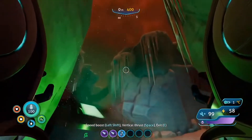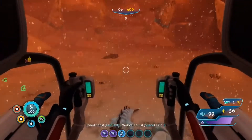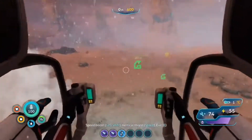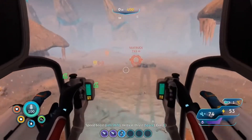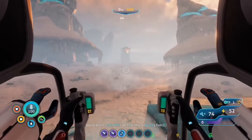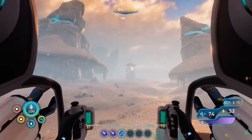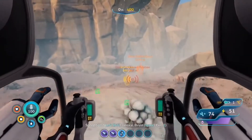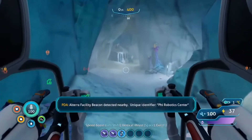It's not — oh, it's getting daytime. Okay, perfect. It should be just south we're going. I didn't even mean to Goomba stomp that guy. Oh my god, that was very close to killing us. Run. I see his shadow. Oh my god. Stop it. I do not like that guy. Let's get out of here. It's southeast that the Fi Station was. All para facility beacon detected nearby — unique identifier: Fi Robotics Center. Nice.